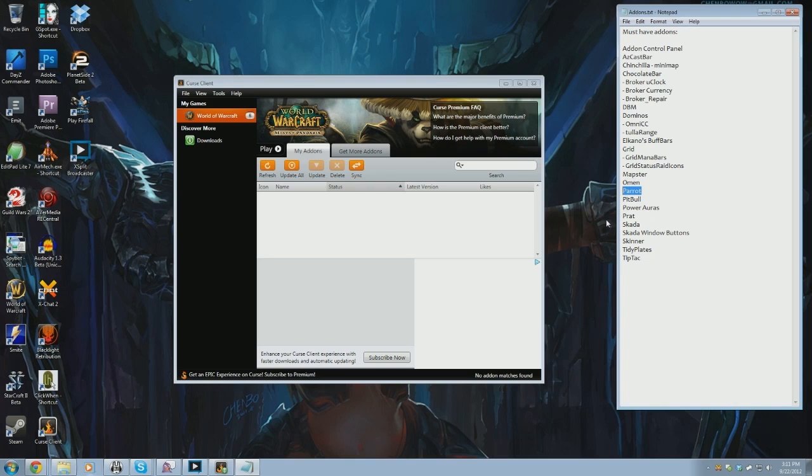Parrot is the combat text add-on I use. There's no real major difference between Parrot and MSBT — I just like the way Parrot's configuration screen works and I'm a little more familiar with it. I'll be using Pitbull for my unit frames — target frame, focus frame, and so on. I like the customization of Pitbull; I like to really tinker with it and make it look how I want. It's kind of a pain to set up, but in my opinion it's worth it.